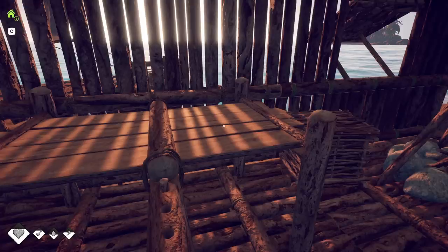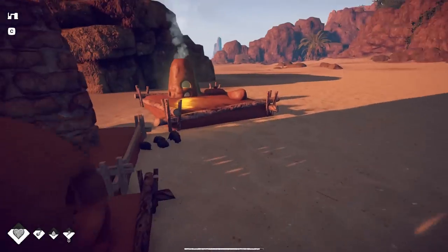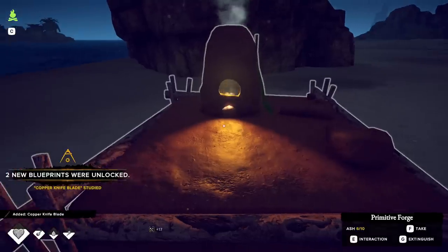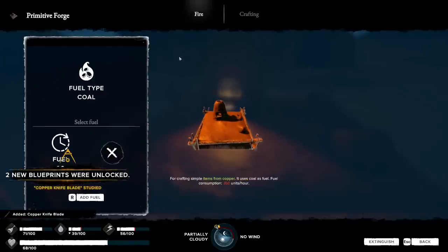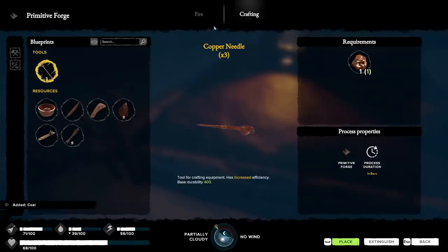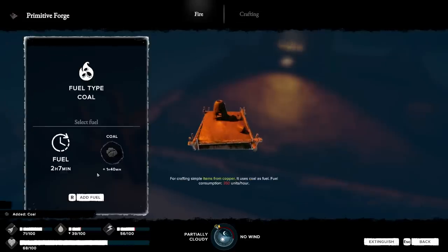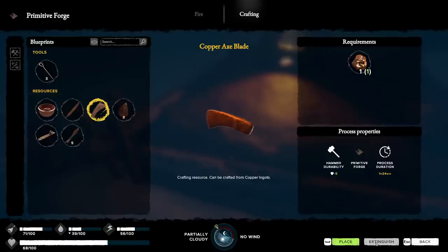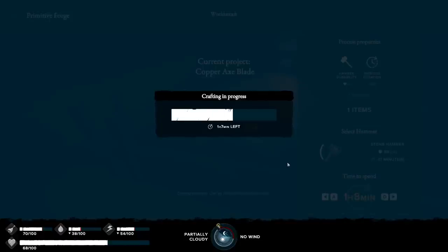I'm going to make the part just because I have this on - I need to do it. Wasting time on the fuel. I got 30 minutes. Ugh, I wasted probably half an hour. So we're going to do the axe blade. Again, because I can, we might as well.